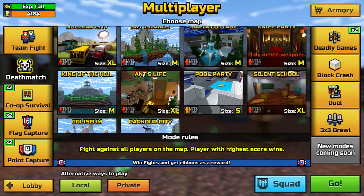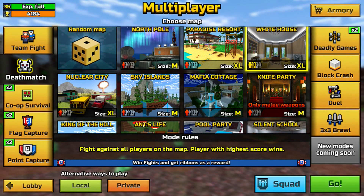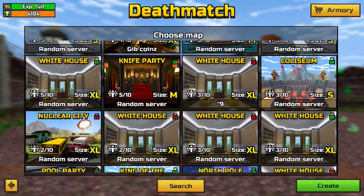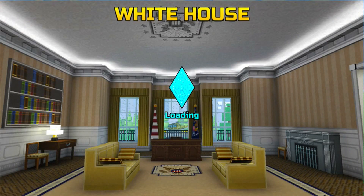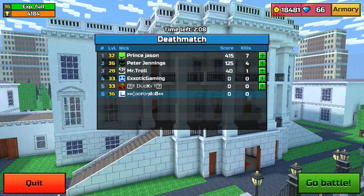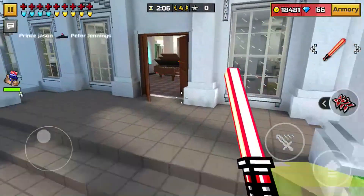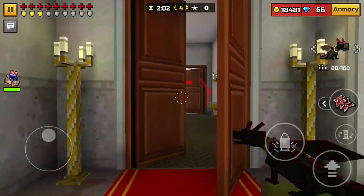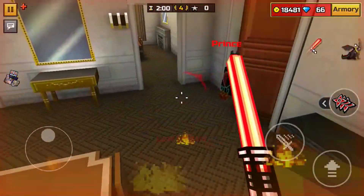We're gonna play on the new map, White House. This is actually one of my least favorite maps in the game, because White House is a very chaotic map. Why is my voice sounding so weird? Well, I'm wearing headphones, so it sounds a little weird. This map's actually pretty chaotic usually, because there's like tens of thousands of sniper members in one match, which kind of annoys me.